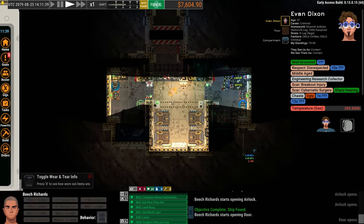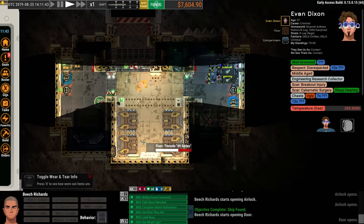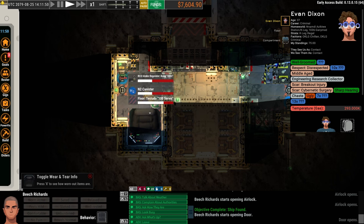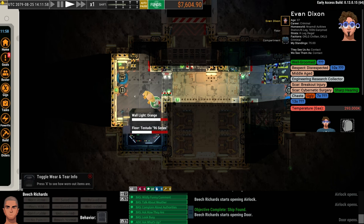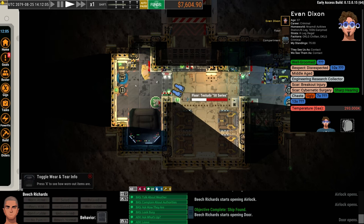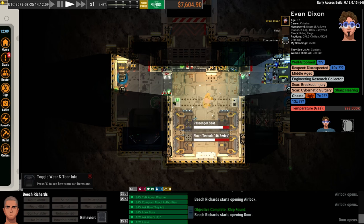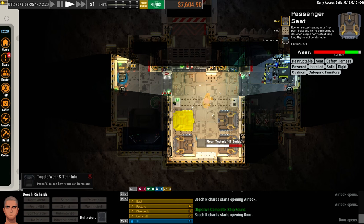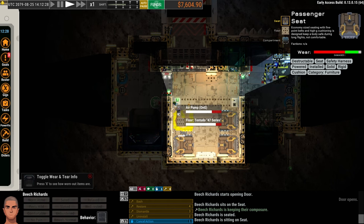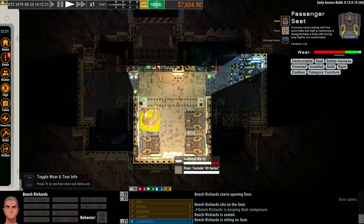I chose this ship out of the ones available because it has a lot of space. The bridge, or navigation console, is kind of over here. There's not a whole lot of other critical stuff over here, but I like to put battery chargers here for the different tools we'll use. There's a little space back here to drop a couple of things. This is going to be our primary cargo area. I'm actually going to take these passenger seats out — we don't want them, don't need them. Initially I might leave one so I can sit down and rest. There are also air pumps in our ship.